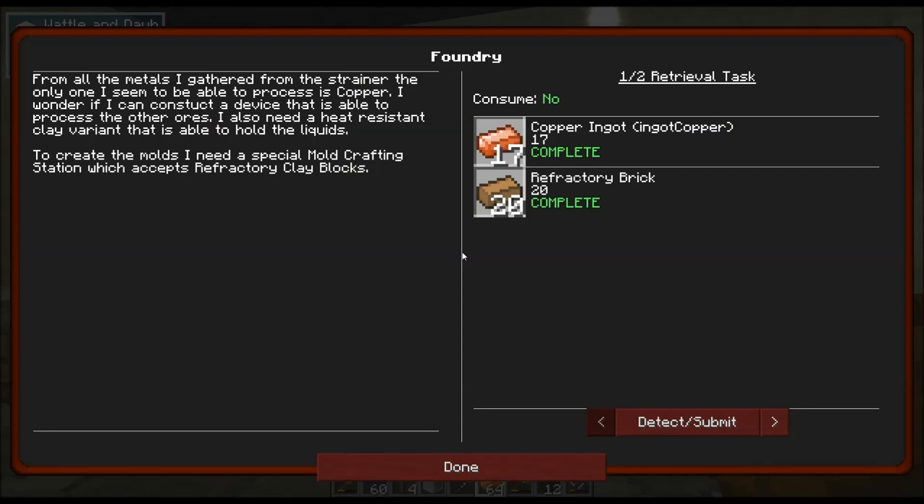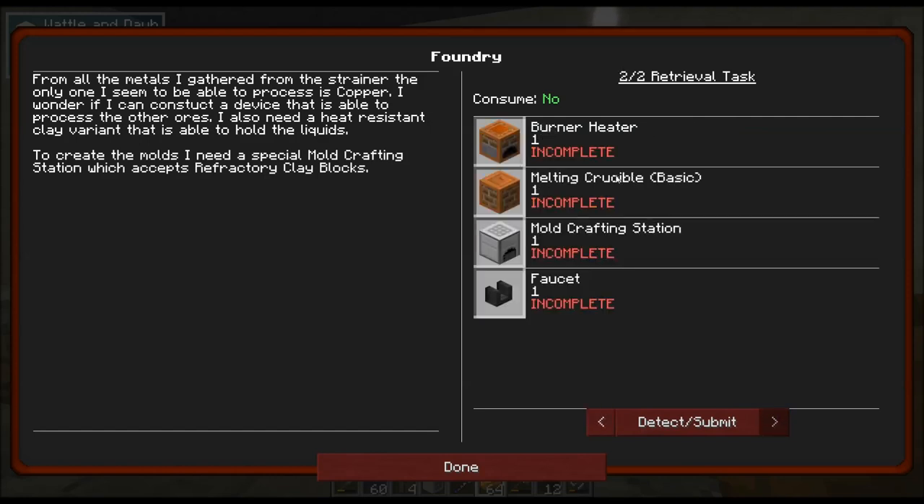It's basically refractory clay, which is just clay around sand, and then you take them and smelt them just like you would normal clay to get bricks. I should actually read this: from all the metals I gathered from the strainer, the only one I seem to be able to process is copper. I wonder if I can construct a device able to process the other ores. I also need a heat resistant clay variant to hold the liquids. To create the molds, I need a special mold crafting station which accepts refractory clay blocks. So we're going to need a burner heater, a melting crucible, a mold crafting station, and a faucet.